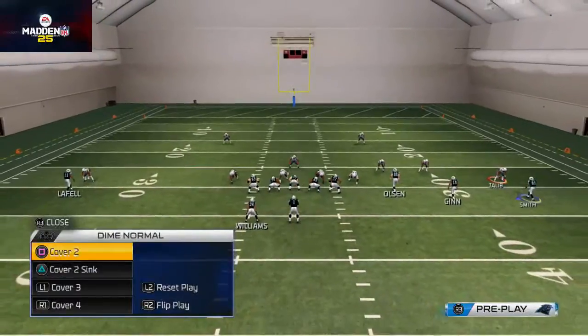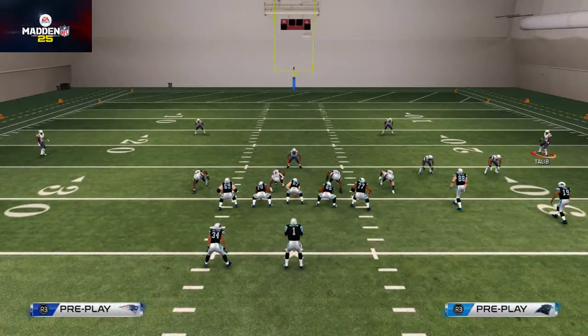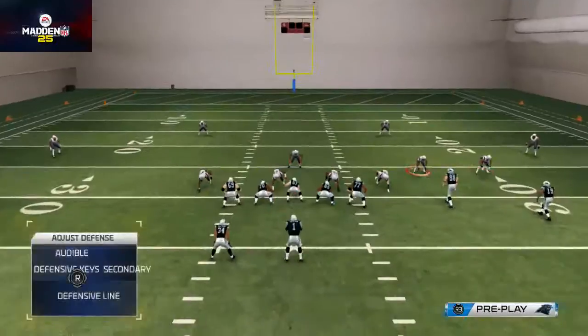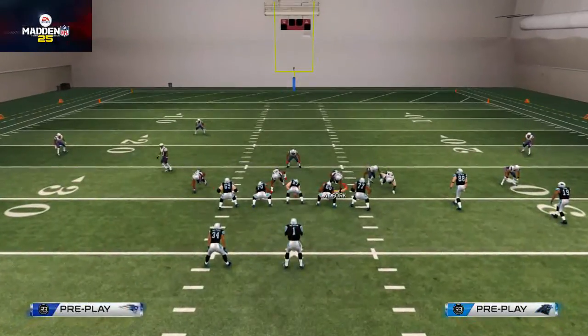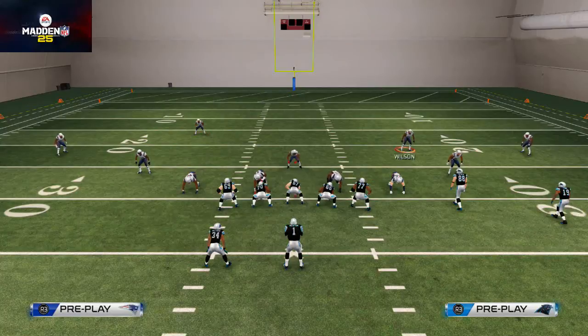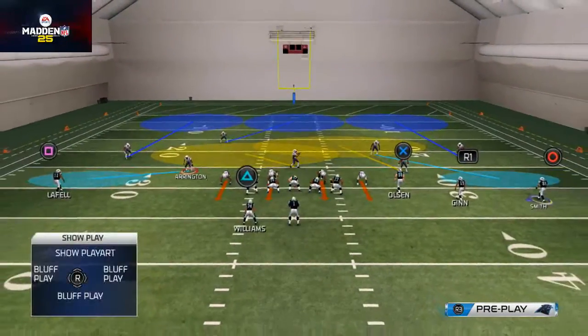Now let's look at Cover 3. There's a difference in the alignment — the corners back off here. Sometimes a safety will drop down into the box. When corners are backed off, this can also indicate Cover 4, Cover 3, or a Cover Zero man blitz. You can tell it's more likely a man blitz if you see your opponent bringing guys down to blitz.